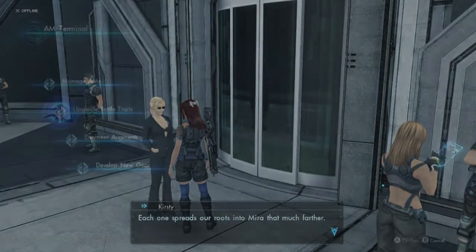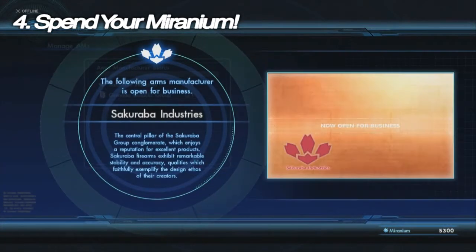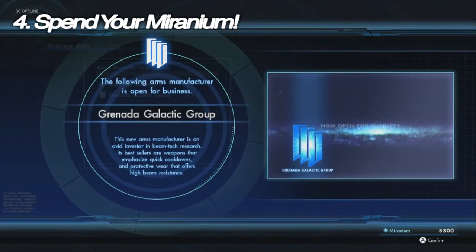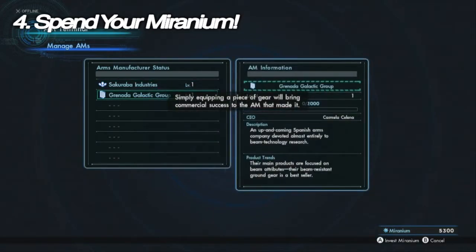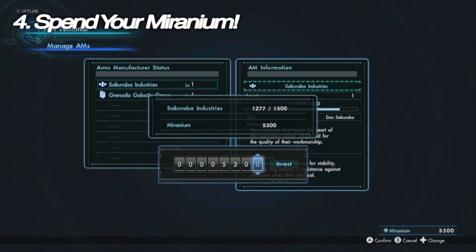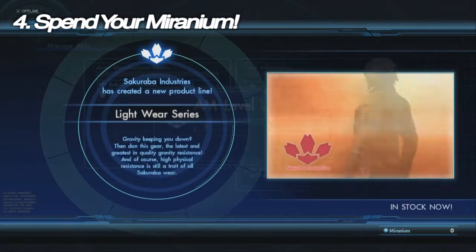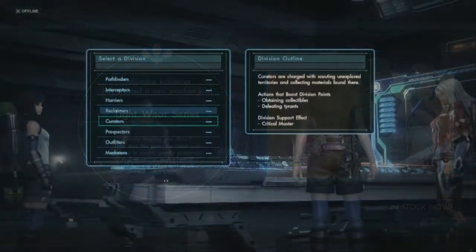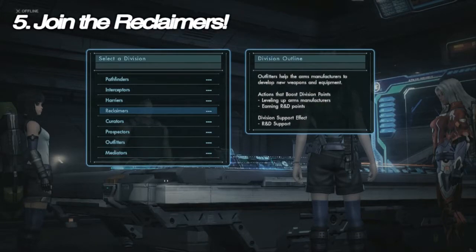Having the Miranium and credit ticks will also help you a lot, so the sooner you get a few basic probes set up, the better. Tip number four: spend your Miranium. You can spend it in a variety of ways, but just make sure you do, because in the beginning stages of the game your Miranium cap is going to be super low and you'll probably find yourself capping out quite frequently. You can invest in arms manufacturers in Armory Alley, or craft augments — just don't let it go to waste.